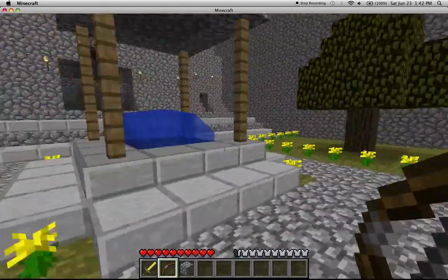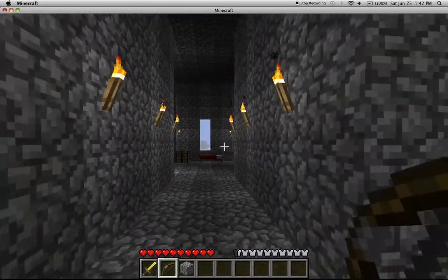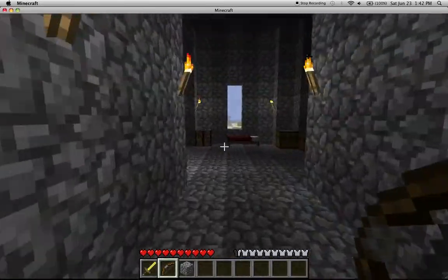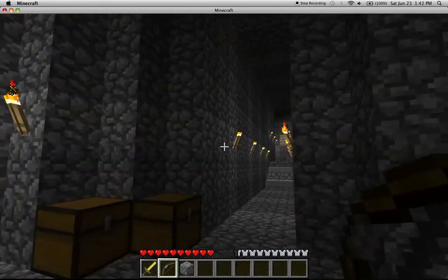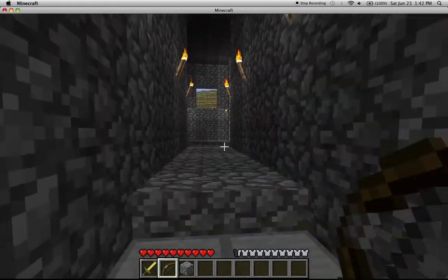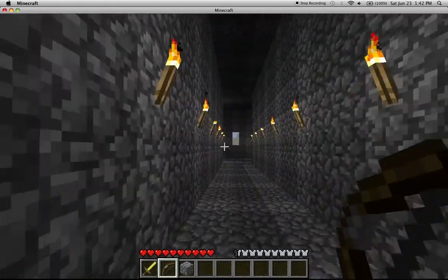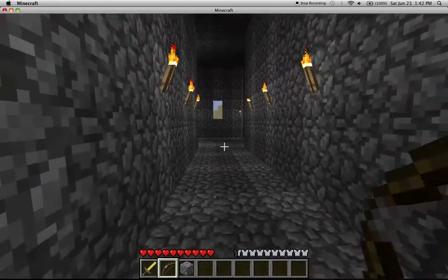Then some trees and grass. And then on the outside there's a passageway — tunnels to get around the castle. You can go from here too.